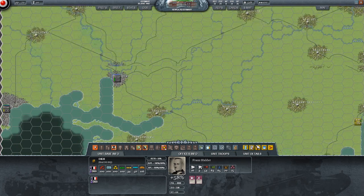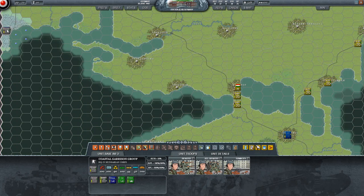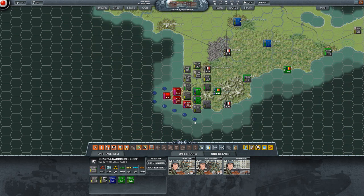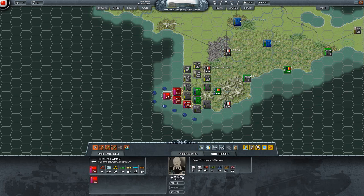We are in fact assaulting this area now. I've pretty much expended all of my air power here to whittle this area down. I've also hit the actual coastal army headquarters, and it would be great if I were to crush these guys into a corner.